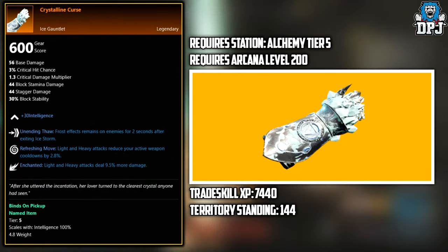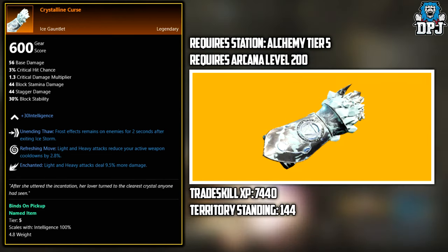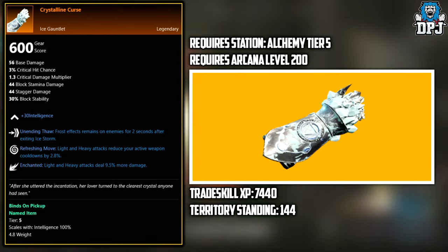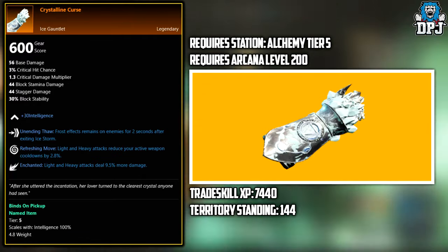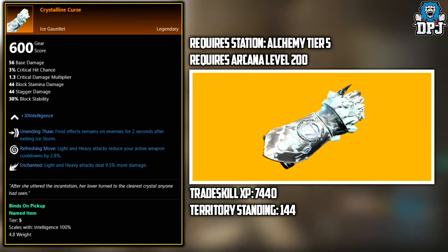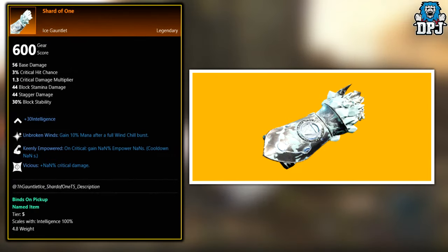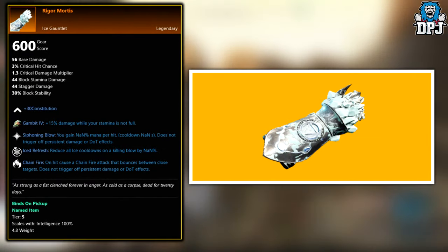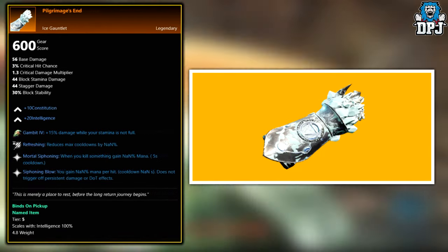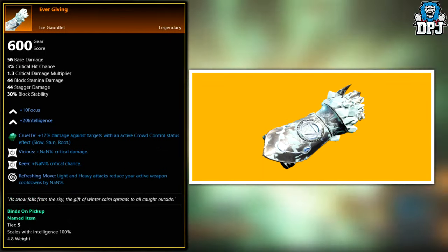Next up, we have the Crystalline Curse. This also needs to be crafted, requiring an Alchemy tier 5 station, an Arcane level of 200, Trade Skill XP of 7,440, and a Territory Standing of 144. The following legendaries are all world drops across the board, believed to be added into the loot pool between level 40 and 50: the Fragment, the Siren's Cutter, the Shard of One, the Rugermortis, the Promise of Malevolence, the Pilgrimage's End, the Frozen Fingers, the Ever-Giving, and the Cold Stone.